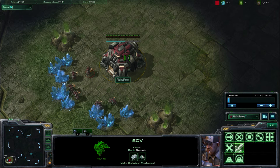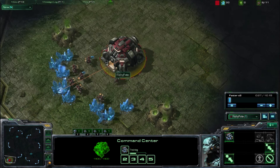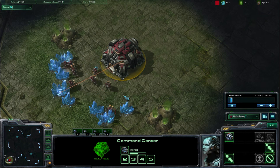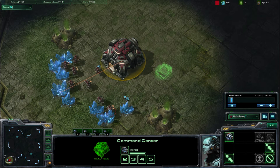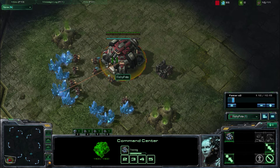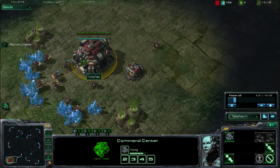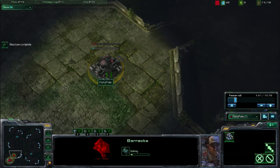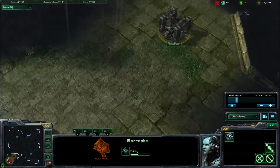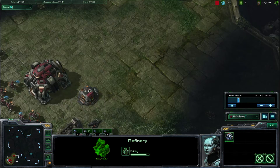First we're just going to start pumping out SCVs like most builds will. I believe we pump until 9. This build shouldn't be an all-or-nothing build — you don't have to go all in. I recommend not going all in unless you're playing a really bad opponent. It is a good early harass and it'll buy you the time to get your army. The ground force gets a little bit bigger and you can take down your opponent with relative ease.